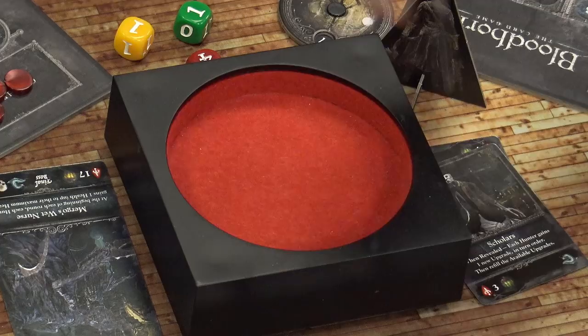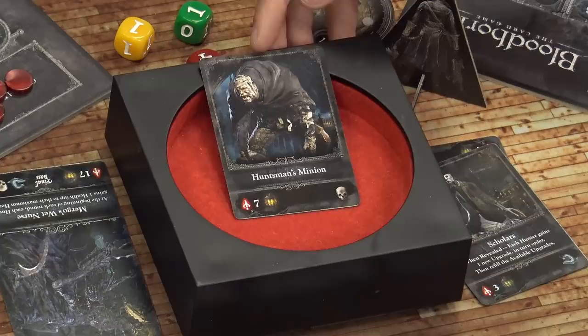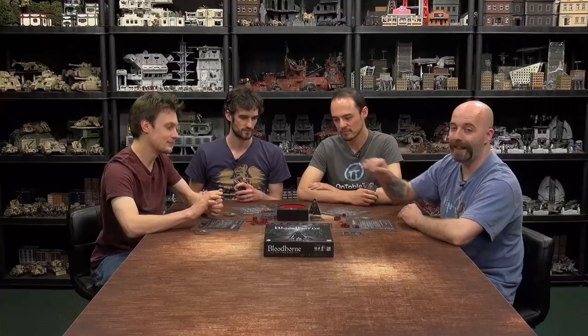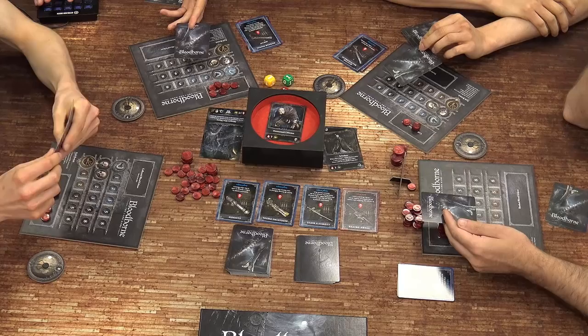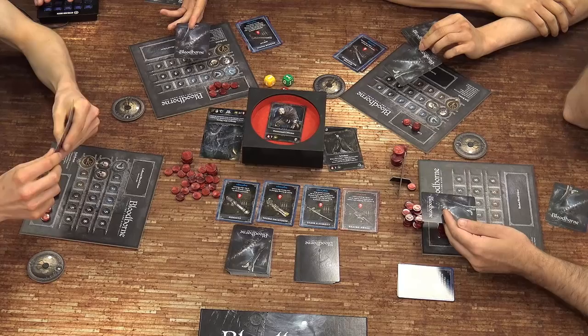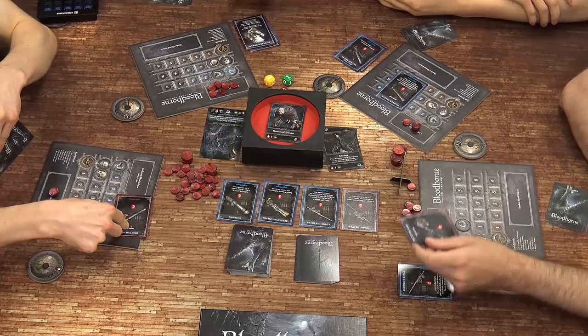New monster — the Huntsman's Minion. Seven health, yellow die. This is one of the first big monsters you meet in the game. Cards revealed: Hunter's Axe, Hunter's Axe, Hunter's Dream, and Hunter's Pistol. Colin gets to nab one instantly. The monster rolls for damage — three damage to everybody. Ryan's Hunter's Dream halves it, so only one for him. Everyone else does two damage to the monster.